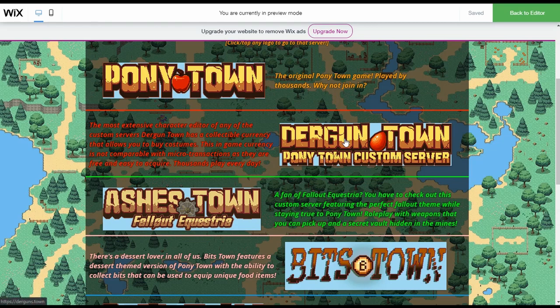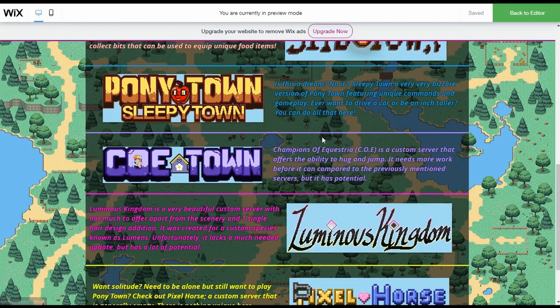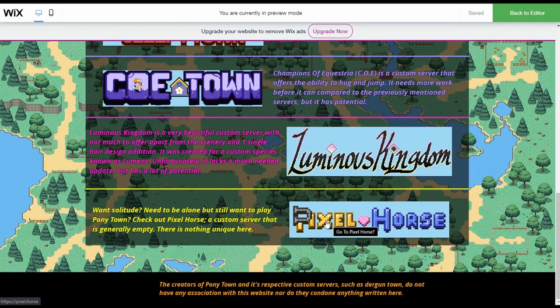That's why Durgen Town is at the very top of this list. But as you can see, there's everything — Sleepy Town, Champions of Equestria, even Pixel Horse. Pixel Horse is a very odd one; there's never anyone there, so I described it as: if you want solitude, check this out.